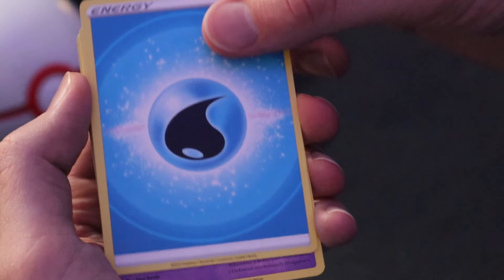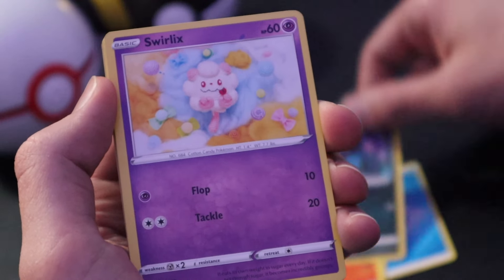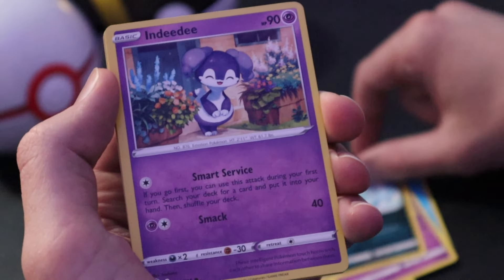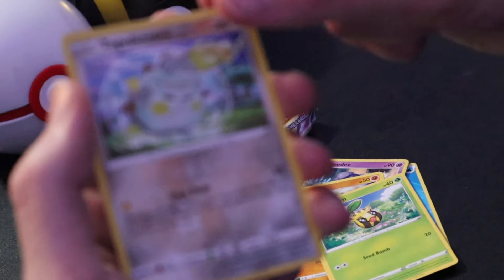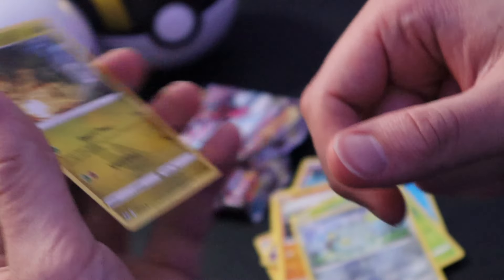Water Energy in the front, followed by Beehine, Brexen, Golbat, Swirlix, Marini, Ndidi, Baltoy, Sunkern, Togedemaro Reverse, and for the card in the back, a regular rare Zygarde.